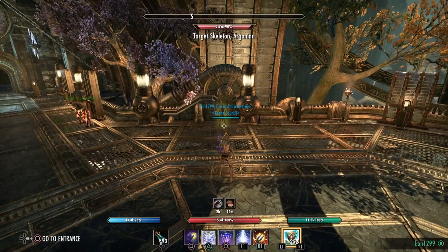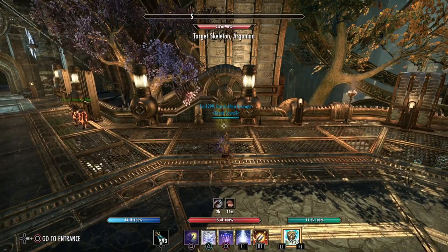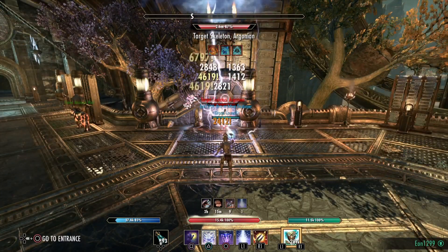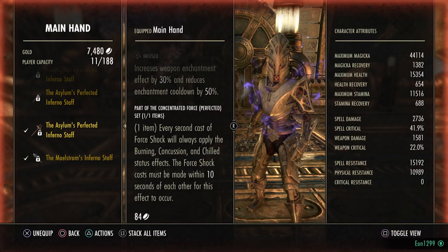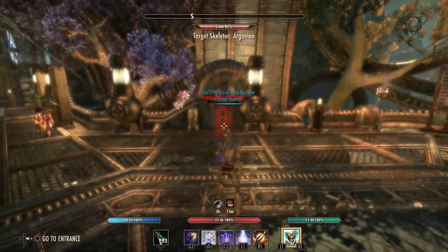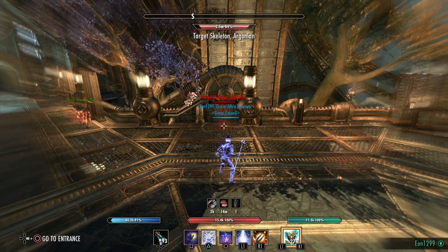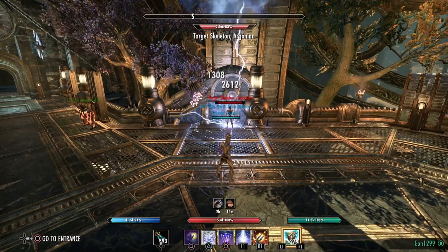Now let's go over the rotation. The reason Liquid Lightning is on the front bar is because we want to use it before bar swapping. When you use Force Pulse with the Asylum Staff, the second pulse always procs the set bonus — every second cast of Force Shock will always apply the Burning, Concussion, and Chilled status effects within 10 seconds. If you bar swap, this effect doesn't get applied and you lose a ton of damage. So before bar swapping, use either Crystal Frags or Liquid Lightning to ensure the proc always applies.